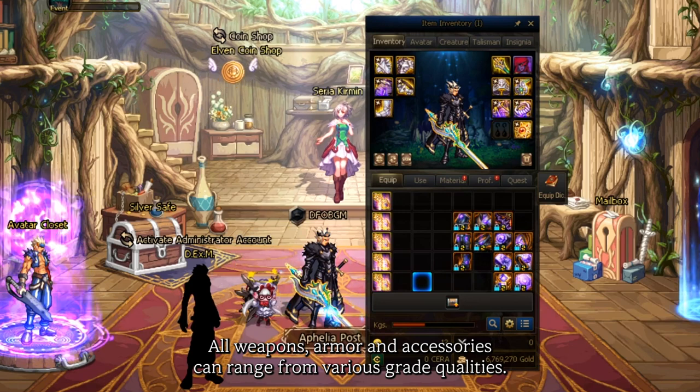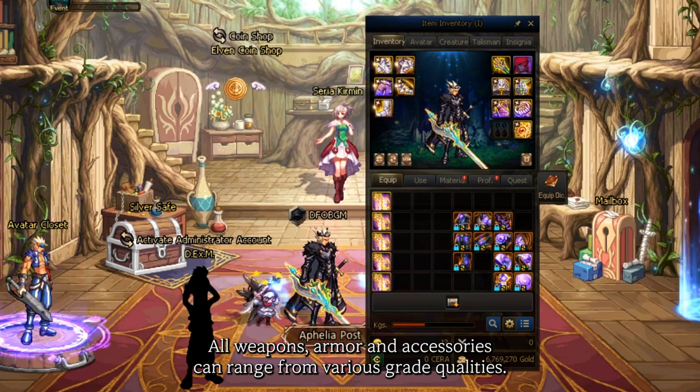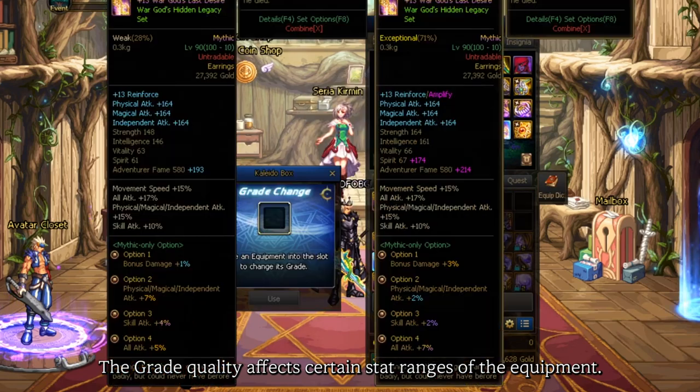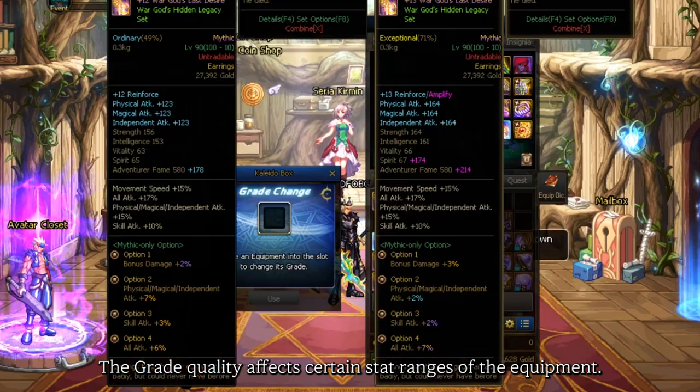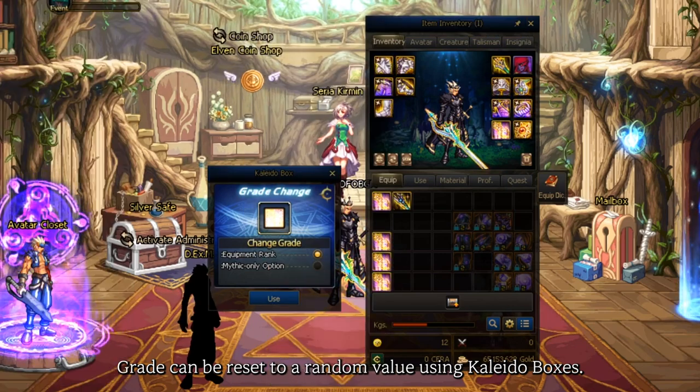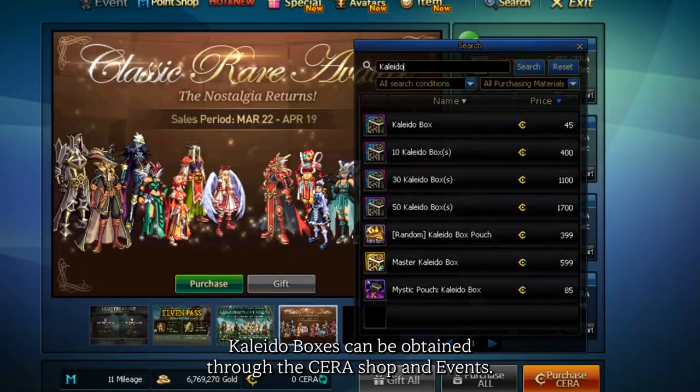All weapons, armor, and accessories can range from various grade qualities: inferior, weak, ordinary, exceptional, and superior. The grade quality affects certain stat ranges of the equipment. Grade can be reset to a random value using Kaleido boxes, which can be obtained through the Serashop and Events.